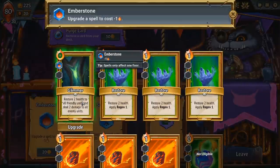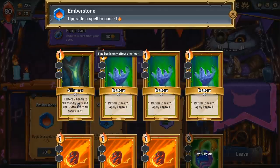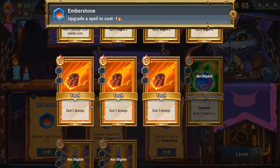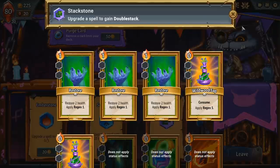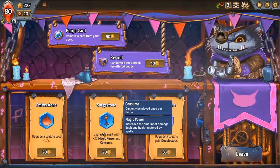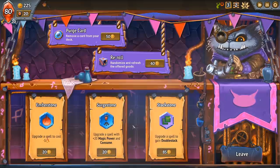I really like minus one cost on Glimmer so we can cast it every single time we draw it without getting in the way of anything. I also really like Hold Over, which lets you cast it each turn. So we might hold off on the minus one mana cost. Double Stack allows us to apply like regen 10 instead of regen 5, but Magic Power and Consume are also options. I really like the Surge Stone because it works as a way of thinning your deck — the idea of thinning your deck is the smallest deck possible with the strongest cards is usually better because you can cast your strongest cards more often.